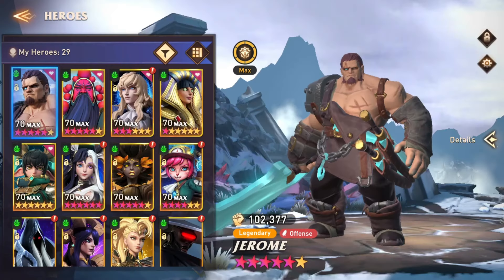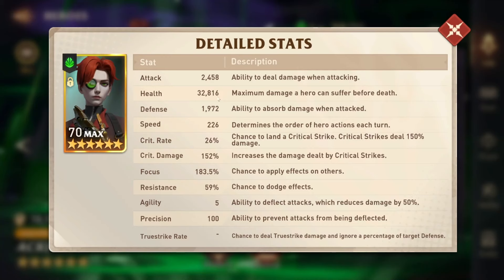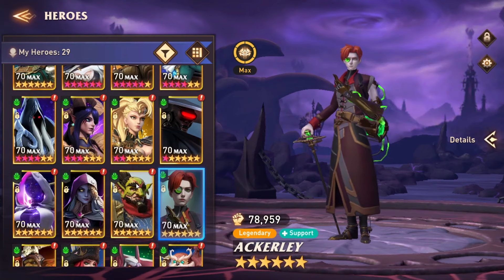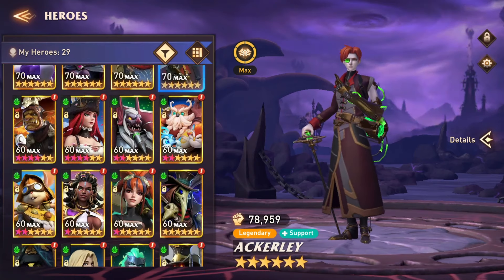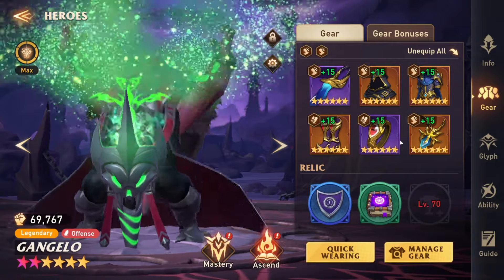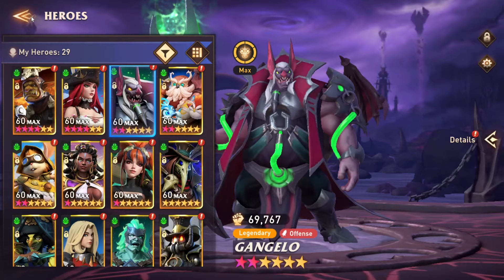Next up we have Gangelo and Ackerley. Ackerley is probably pretty easy to build — all Speed. He's got about 33,000 health, a little more than Foodie. You want him to be taking the max health damage just because he takes reduced damage. He's got 183% focus. He doesn't need resistance because Foodie cleanses him, and he is back of the turn order to give immune to people. Last but not least is Gangelo — he's in Speed set. He actually doesn't even have Revival on. He's got 23,000 health, 232 speed, and 172% focus.